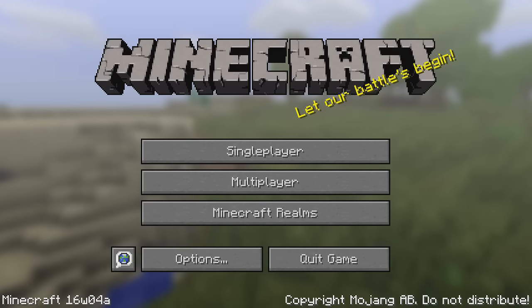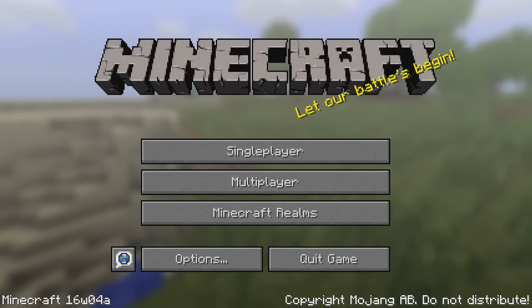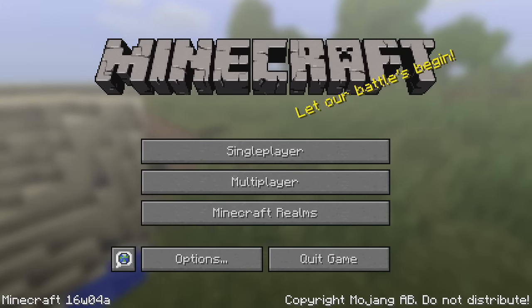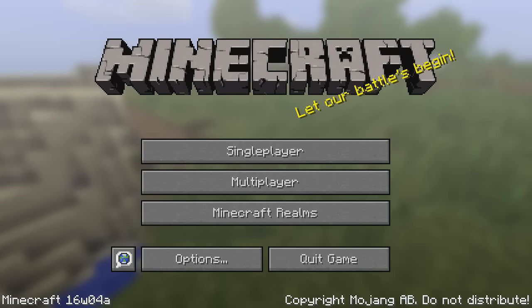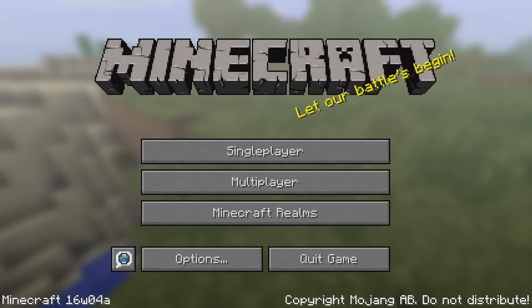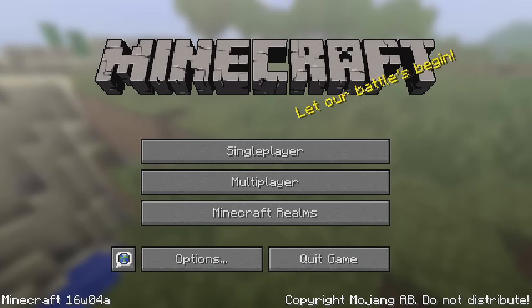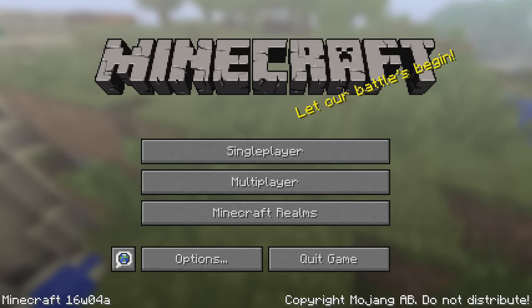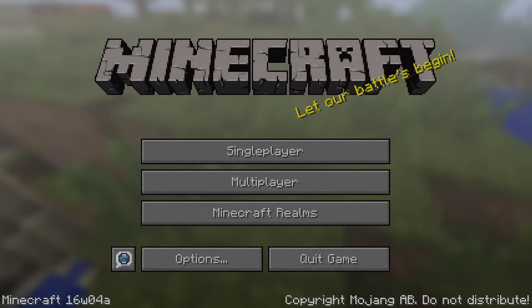Ladies and gentlemen, today is Thursday the 28th of January and today Mojang released another new snapshot for Minecraft 1.9 called 16w04a. This is mainly a boat focused update but it also contains some other bug fixes and a boatload of new sounds. So let's start with those.